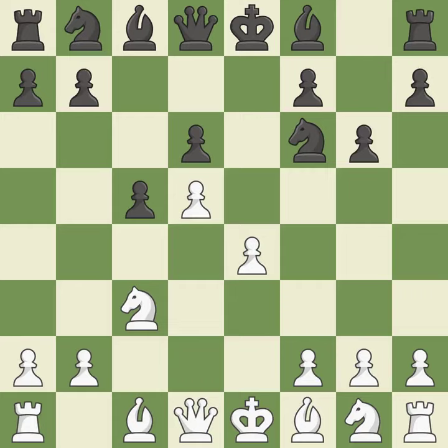The dark-squared bishop is getting ready to be fianchettoed to G7, where it will sit on the long diagonal. F4 gains space in the center, prepares the E5 pawn push, and prepares to develop the knight behind the F pawn.